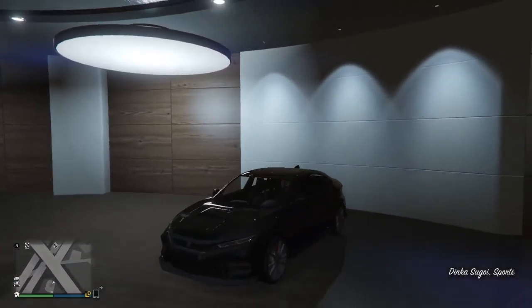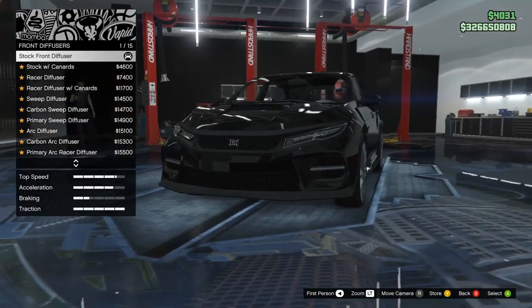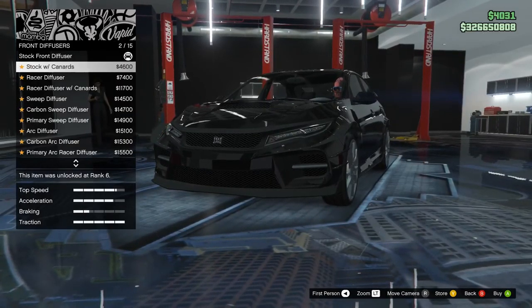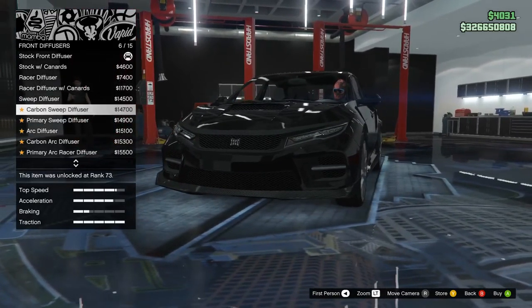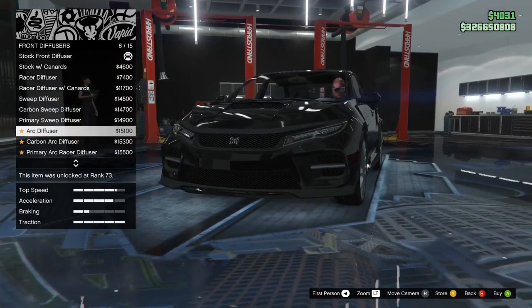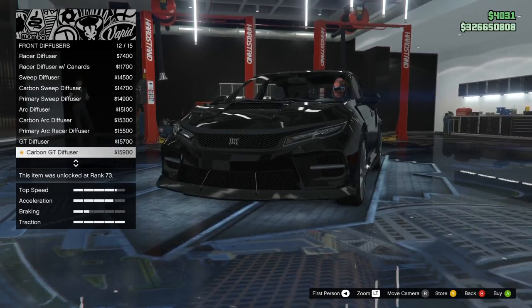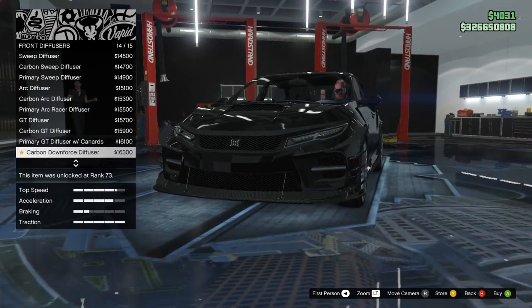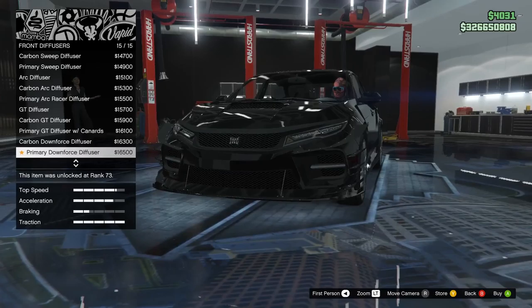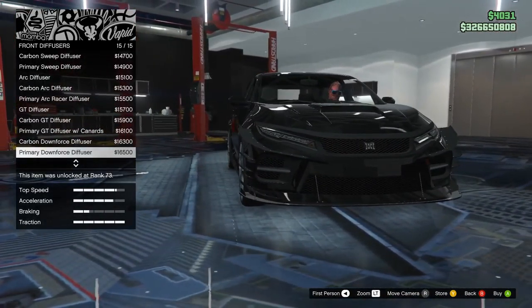Alright, so we'll do the normal armor, get the brakes out of the way, bumpers. We got the front diffuser — wow, there's actually a lot of customization for this. Options include stock, race, racer diffuser, sweep, carbon sweep, primary sweep, arc diffuser, carbon arc, primary arc, GT, carbon GT, carbon downforce diffuser, and primary downforce. That was the last one, so let's go through and see what I want to do.